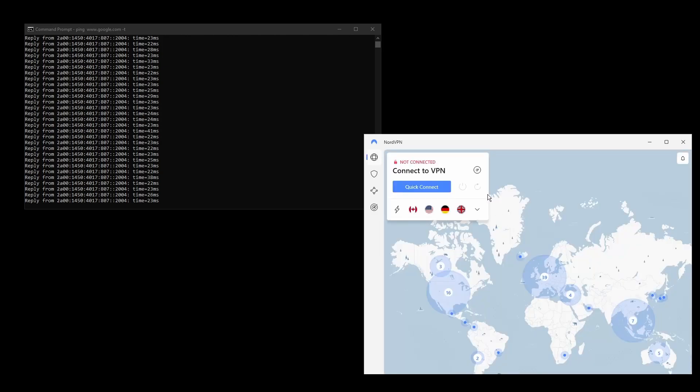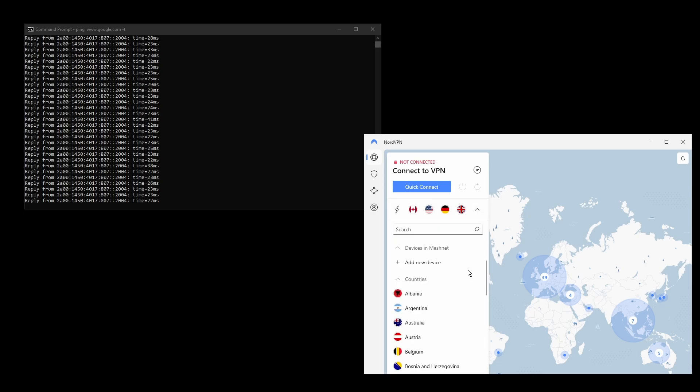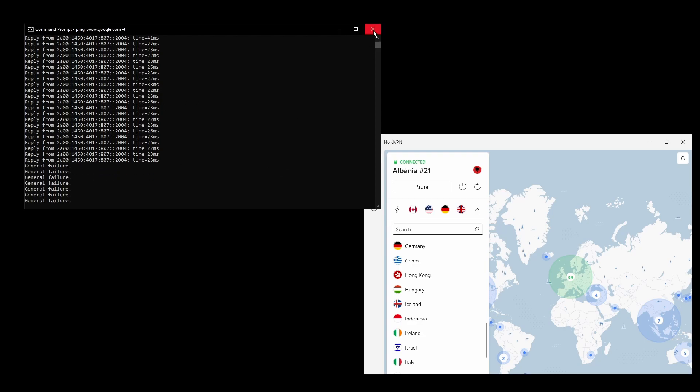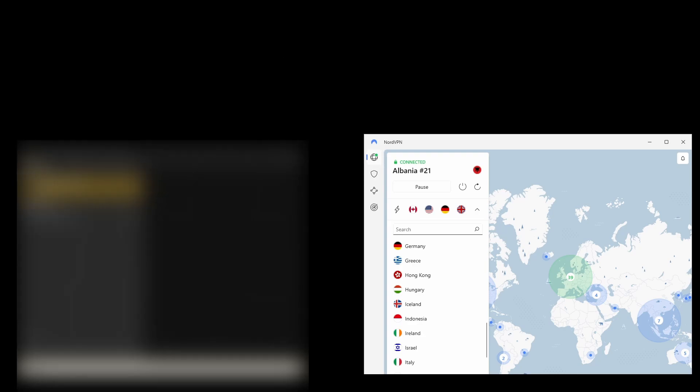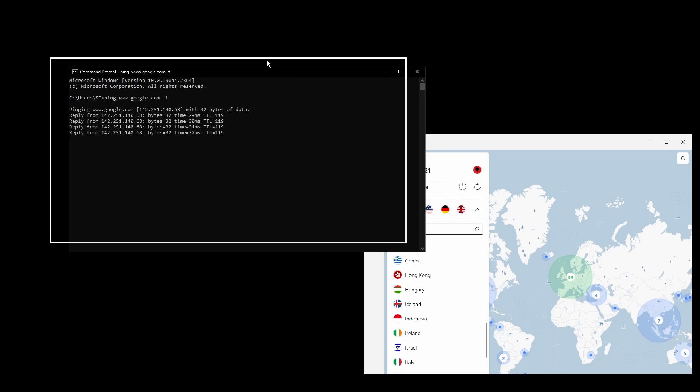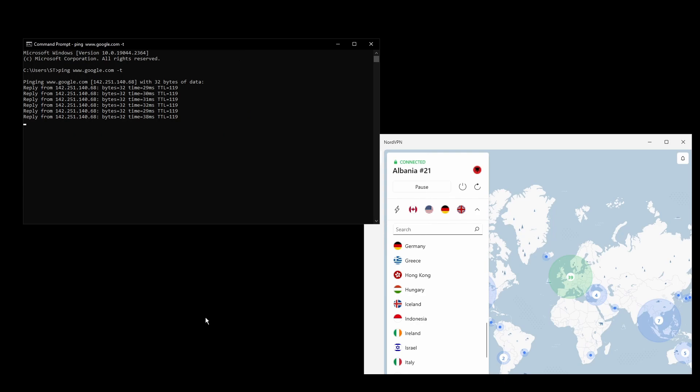The only downside with NordVPN is that it has a higher price tag than the other two VPNs, although that doesn't mean that it is overpriced. It comes packed with a bunch of extra features and multiple servers per location. All in all, NordVPN is an excellent option for those who want a smooth online gaming experience while playing Apex Legends, with low ping, stable connection, and close to zero disconnections making it a perfect choice for a gaming VPN.